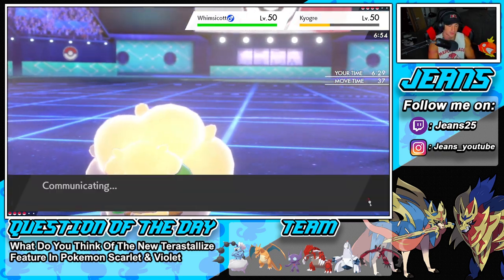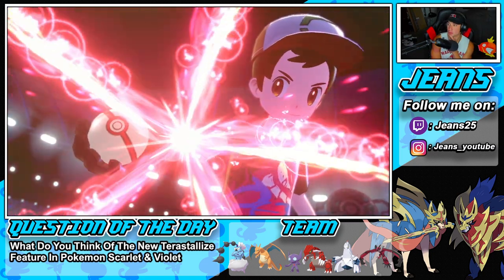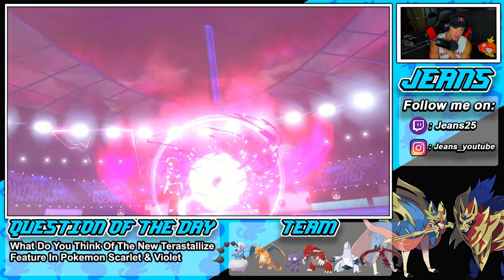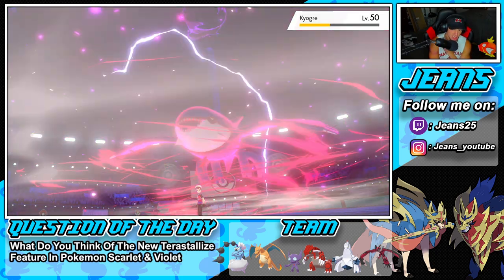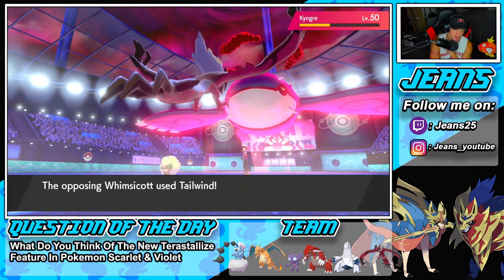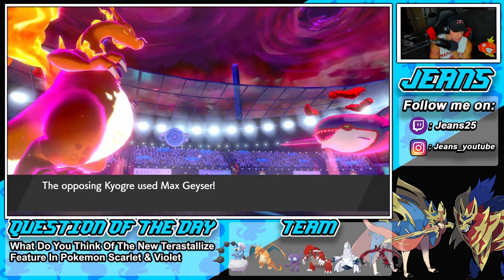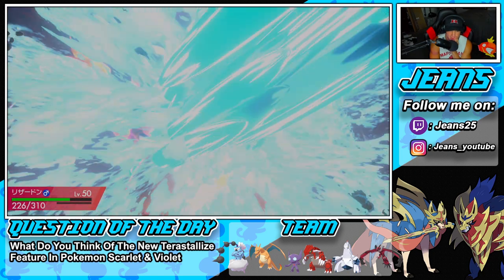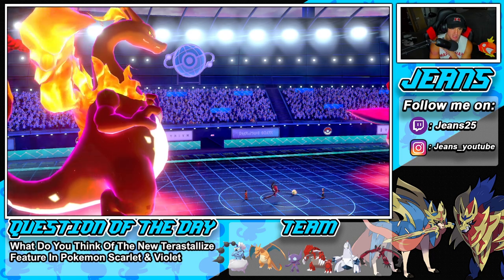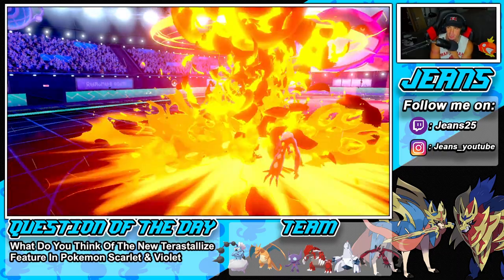He ends up Dynamaxing the Kyogre which is definitely surprising. He sets the rain. I wish I'd gone for Airstream that turn. He goes first and Geysers me but Charizard can eat it up in the sun — thank you sun. I actually think we can take out Whimsicott in the rain with Wildfire chip damage on top. Charizard does so much damage — look at that, we bring Whimsicott right down to the Sash.